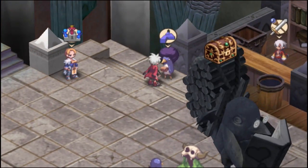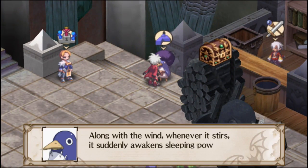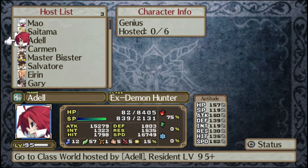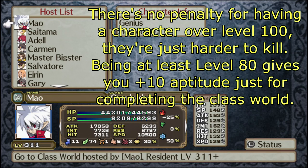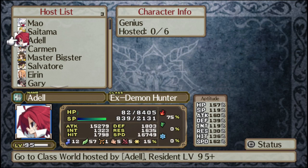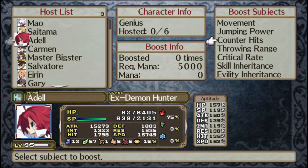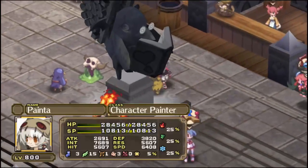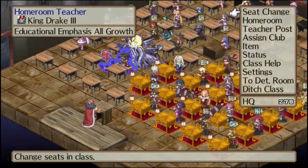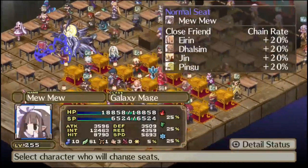This episode we are going to demonstrate its item duplicating powers. Let's go to the class world. For this to work optimally you want to have a character between levels 80 and 100, have the Puppy Paw Stick equipped on a high leveled Mal, and go into your class world.